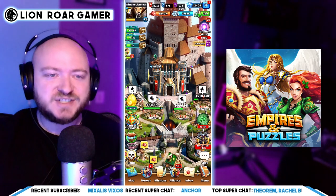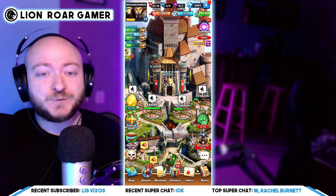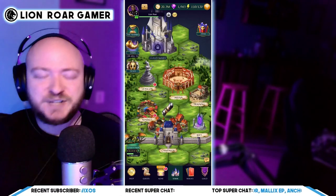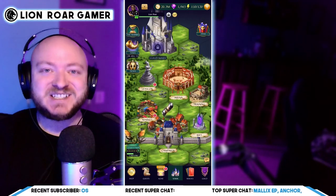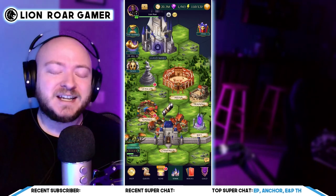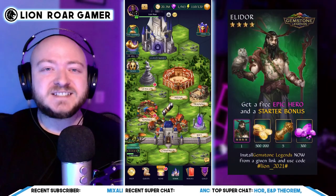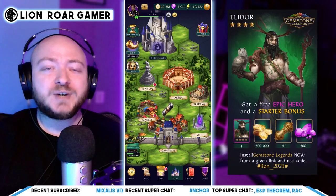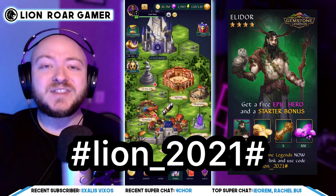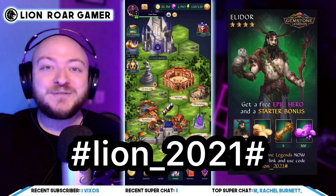So what is Gemstone Legends doing differently? Let's hop over to that game and I'm going to show you how to get these free guaranteed epic or legendary heroes. There's a secret way to get these guaranteed heroes — you can't just download the game from the App Store or Google Play. You need the link that's in the description of this video. Not only does that link help this channel out, but when you use the code hashtag lion_2021 hashtag, you're going to get the free guaranteed epic hero Ellador along with five more gold scrolls.